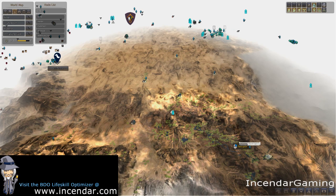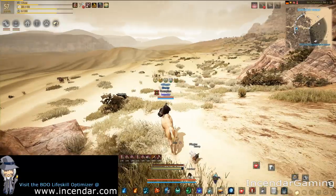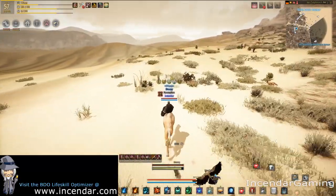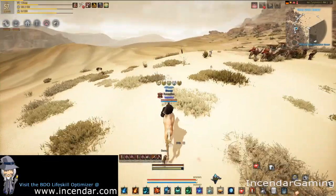You start in Sangrain Bazaar, and they are pretty much directly southeast of this location, so you just want to run in the four or five o'clock direction. It takes about eight to ten minutes on the lowest level camel.